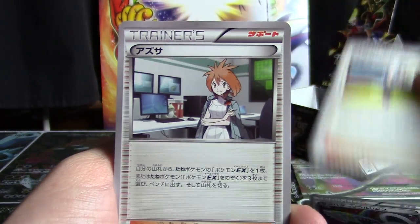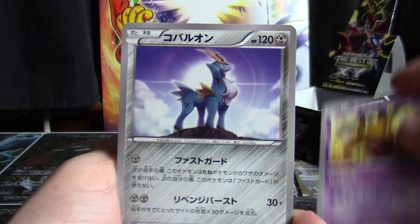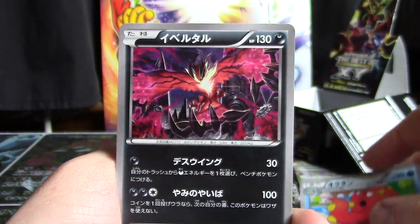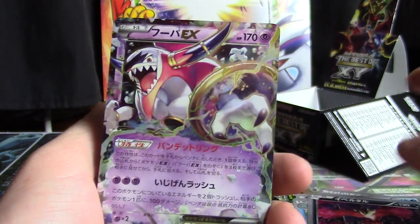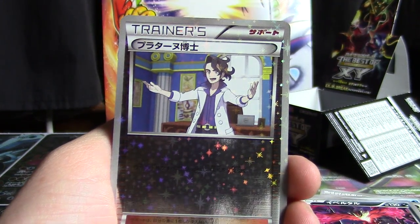Pack seven: Sharpedo Spirit Link, Korrina, Bridgette, Eevee, Bronzong, Zubat, Giratina, Cobalion, Remoraid, and Double Dragon Energy. Former hollows are Yveltal, Octillery, and another Yveltal. Hoopa is going to be our EX, and a mirror foil of Professor Sycamore.